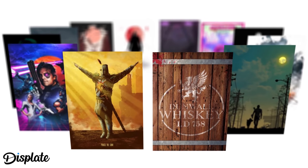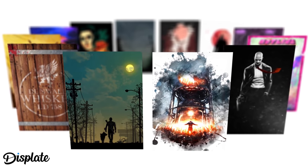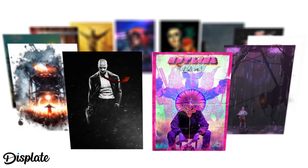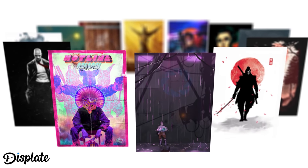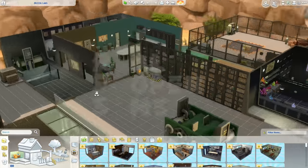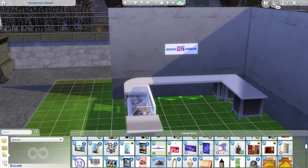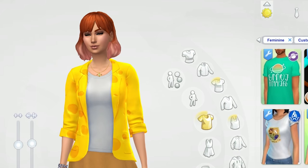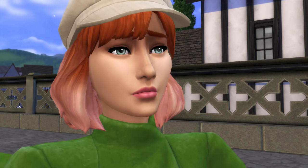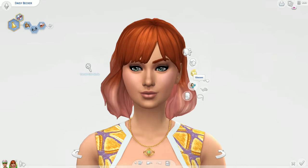We've recently partnered up with Displate, producers of Fine Metal Posters, to open our very own Rock Paper Shotgun store. There's a link to our handpicked posters in the description — everything from Cyberpunk to The Witcher 3 — and if you do buy anything, a bit of that money comes back to the channel, so do have a look. If you liked today's video, why not give it a like and subscribe? Join me as I take this sim through some of the most incredible fan-made custom content packs out there. We're going to spice up this sim's life for free!